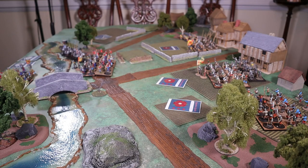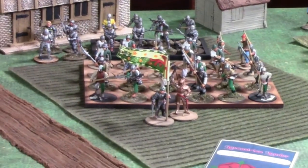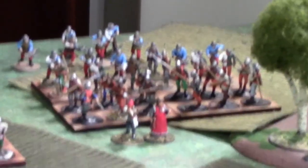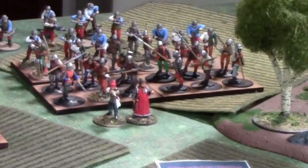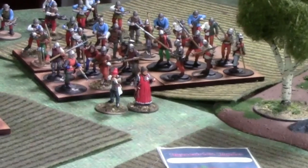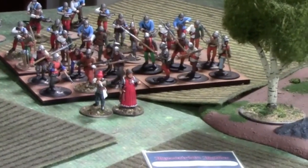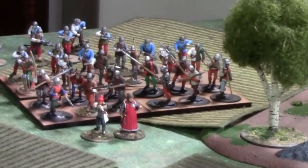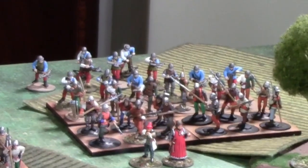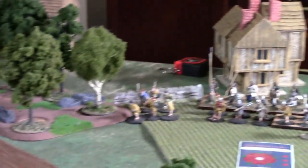On the Lancastrian side, we've got Jasper Tudor there with a unit of bills, a unit of bows, and men-at-arms. We have Owen Tudor, his father, with another bill unit and another bow unit — we're going to be proxying that. The back rank bows there are actually crossbowmen; I'm short six crossbowmen figures, but we're going to use those as bows. Then behind them is a French skirmishing crossbow unit, and over here we have Butler's command.